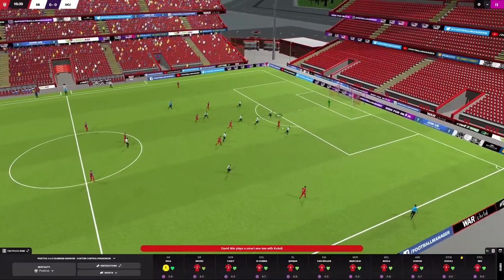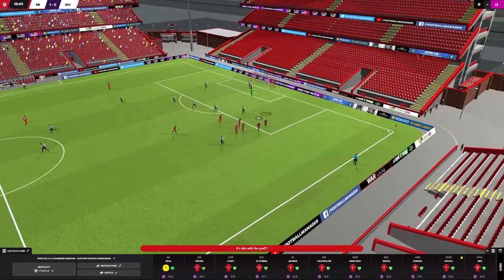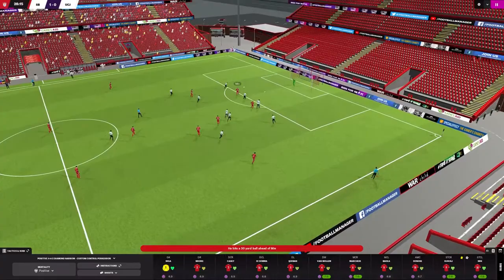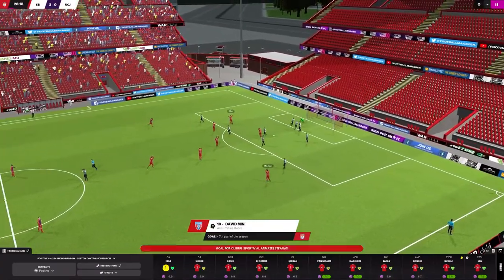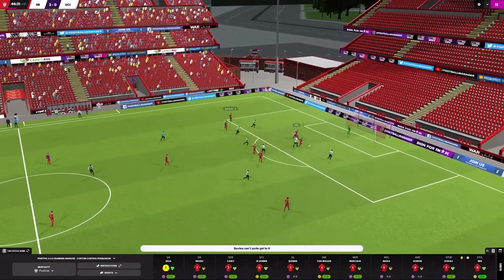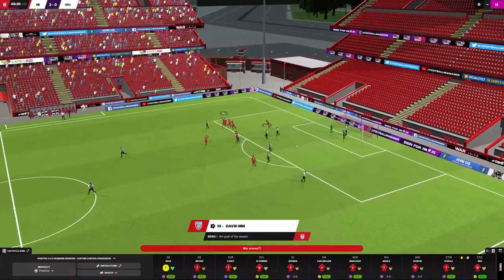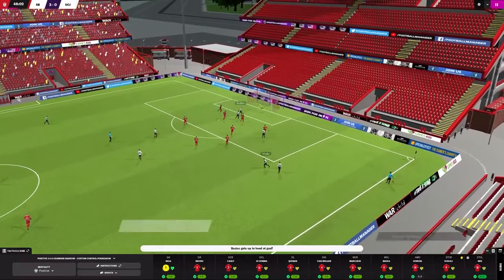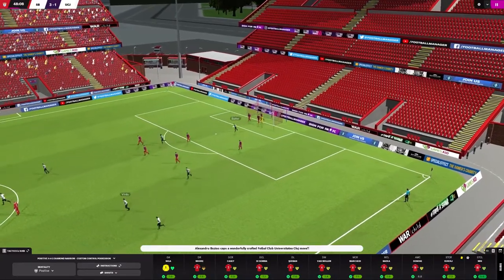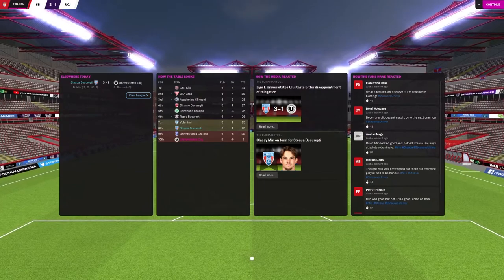Almost relegated, Universe Tatea Kluge hosted Stau knowing anything less than a win would send them down. Things started well for Stau when Milos Kukolge played in David Min for the opening goal after a quarter of an hour. Min then smashed in a first-time volley from a Tafari Moorcross to make it 2-0, and secured a first-half hat-trick as Soren Serban crossed for Min to place the ball past the keeper at his near post. Kluge pulled one back, but Stau held on for a 3-1 win.